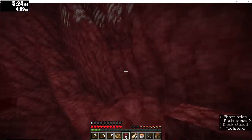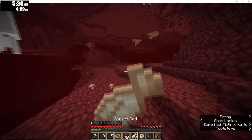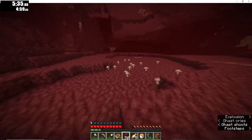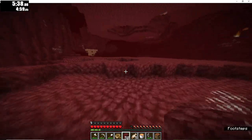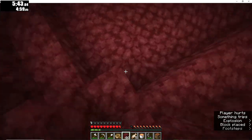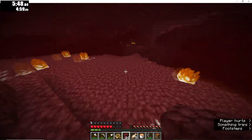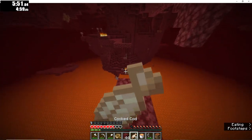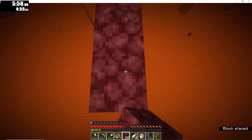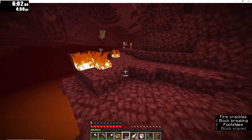This is like my 20th attempt to actually do that properly. It's actually very hard to do because you need to time it right, you need to sprint, and the boat placement. Now we're just trying to parkour our way to the Bastion and we need to actually bridge here. I'm not that very good at bridging, so let's just pretend that didn't happen. I need to practice my bridging skills.